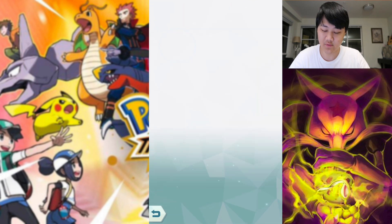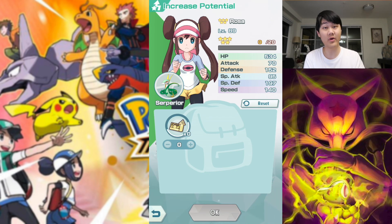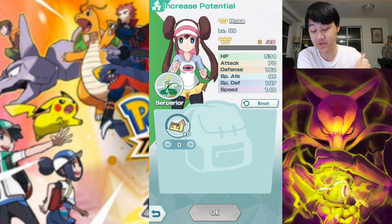And then you also have Rosa. Rosa is the same thing as Phoebe but without the drawbacks — just overall more bulkiness and more speed. That's always great for Rosa. Rosa, even though she's free-to-play, is still a top tier unit in this game, so she's not a bad choice either.